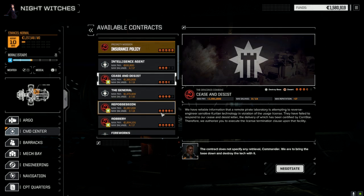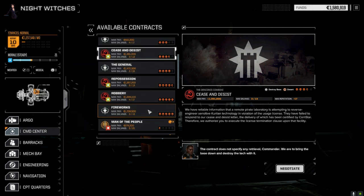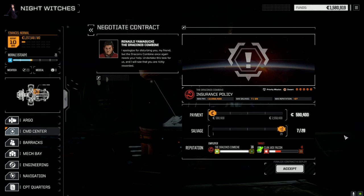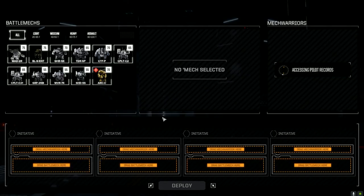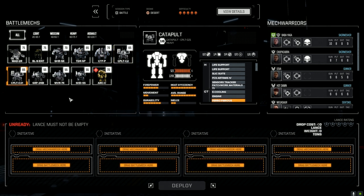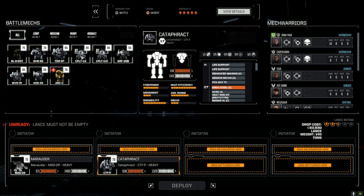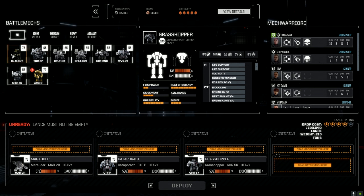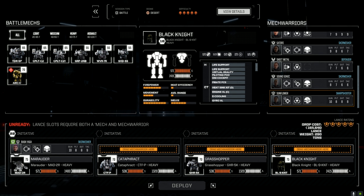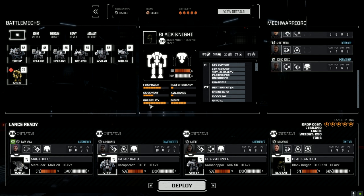Repossession is probably a bad idea, armored vehicles are usually really tough, cease and desist is relatively easy. That can probably be done by our secondary lance, but I think we should probably just try and take Insurance Policy because if anything this will basically flip the planet. Let's give it a shot — why not? Full salvage, 7-7-29. We're going to have to really think about this mission while we're there.